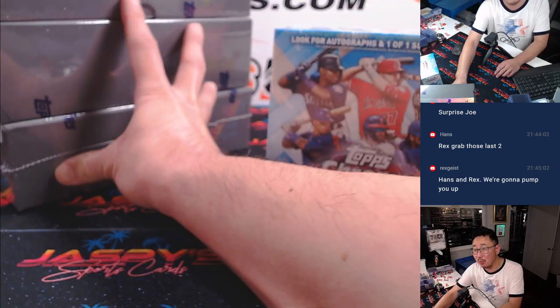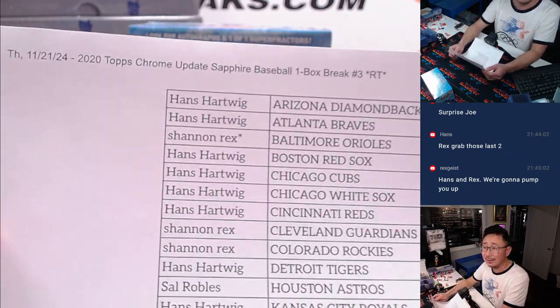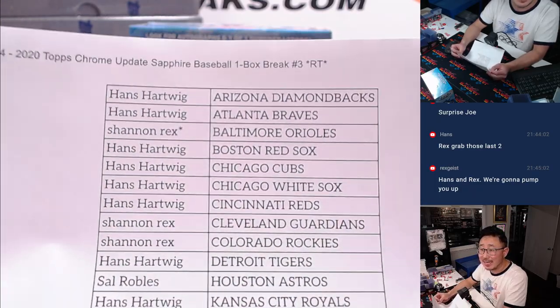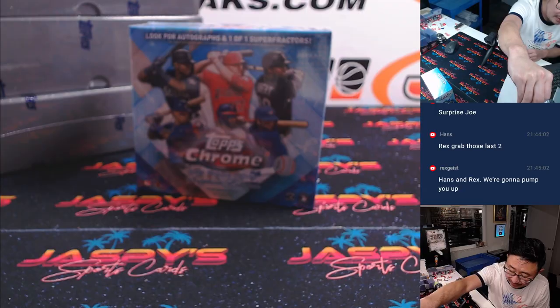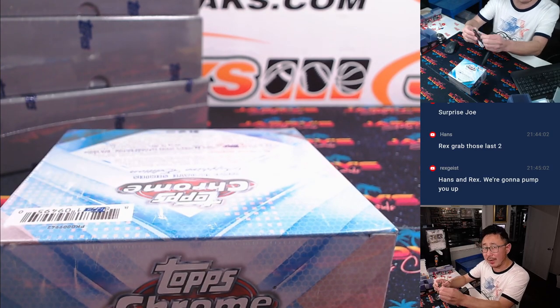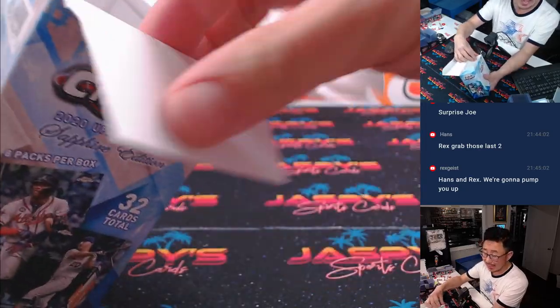We're going to have that one box break in a separate video. We're going to do this now. Look at how clean that toner looks right there — I don't even know if this nice camera does it justice. Sharp. 2020 Update, so that means Randy Arozarena rookie cards as a Ray, I think. Jordan, Astros. Luis Robert, White Sox, among others.